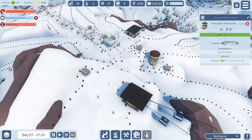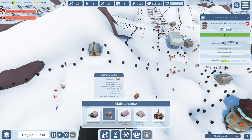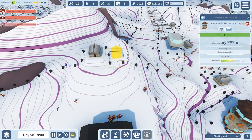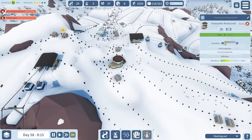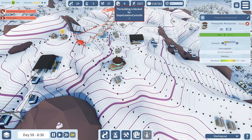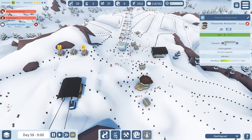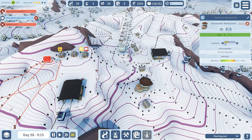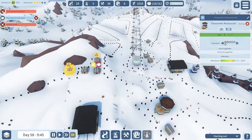As I said, skiers needing assistance is far too high still, so we'll get in here with a couple more ski patrol lodges and have them working down the mountain from the top.